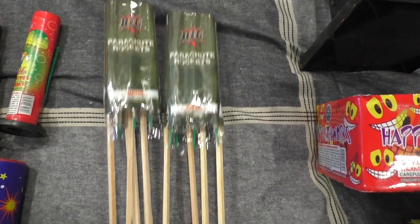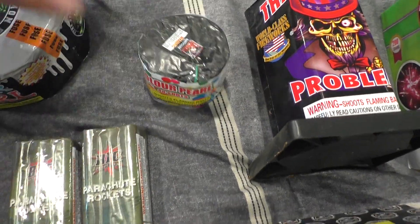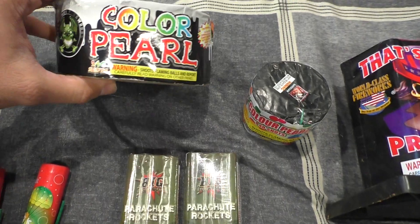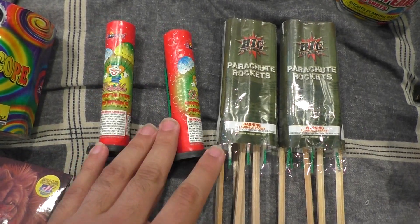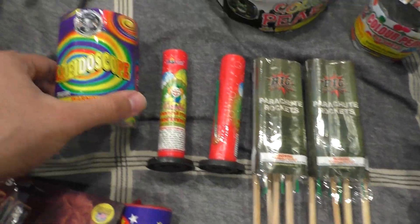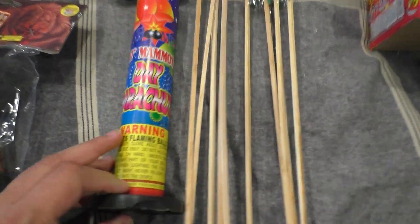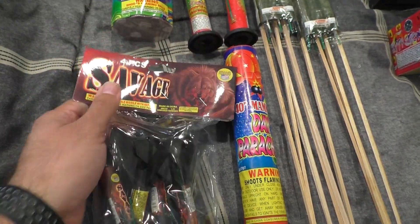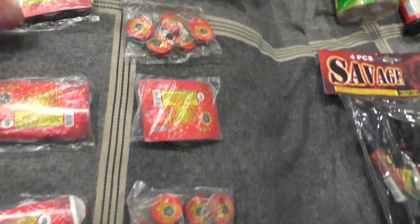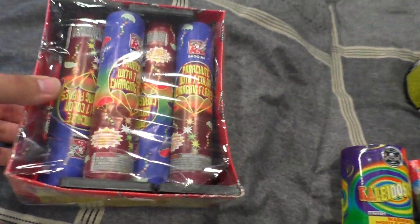Parachute Rockets by Big. Color Pearl, 48 shots by Shogun. Color Pearl, 144 shots by Pyro Demon. A few double parachutes here, and a couple parachutes by Boomer. Kaleidoscope by Cutting Edge. Another parachute. Package of missiles by Savage, World Class. Childhood favorite — Camellia Flowers by Cutting Edge, I got six packs of these. And seven color-changing flares. Parachutes by Shogun.